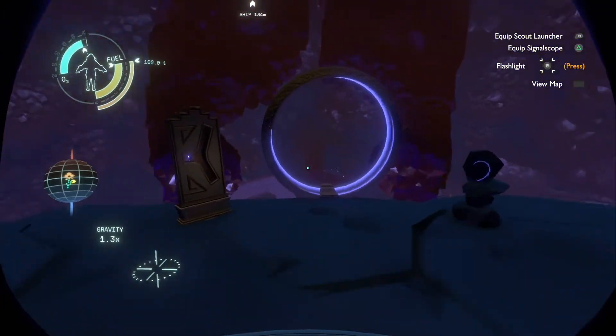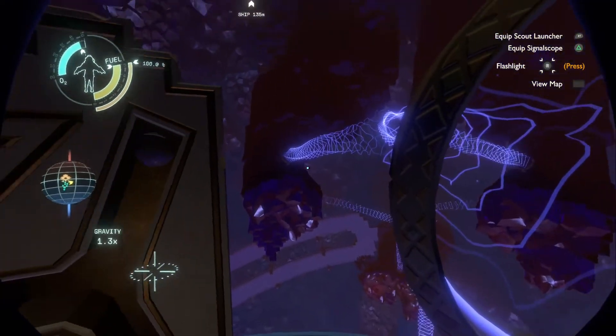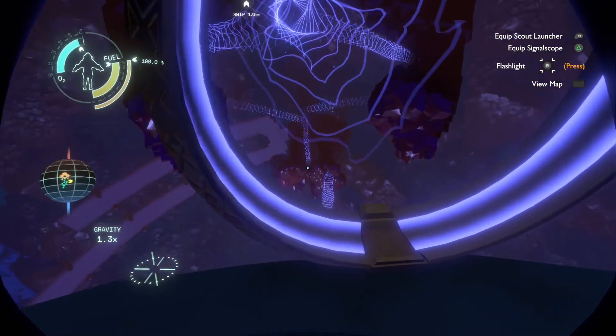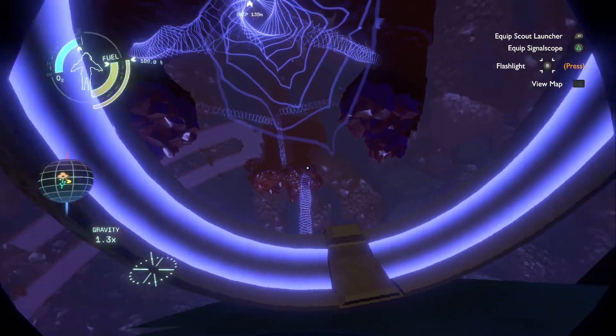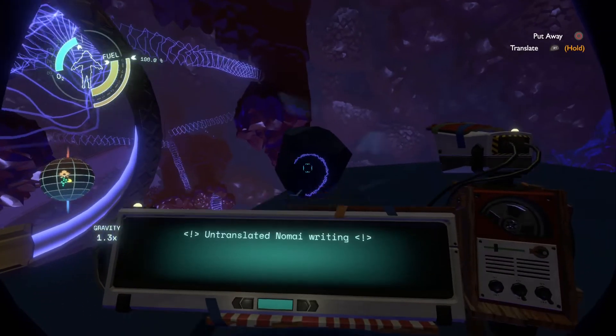It looks like we can go somewhere else from here. Yeah, this was destroyed before, which is why we couldn't make it — that's the crossroads. So if we get here early enough, we can use this path.